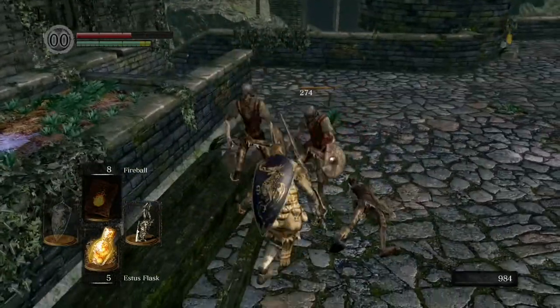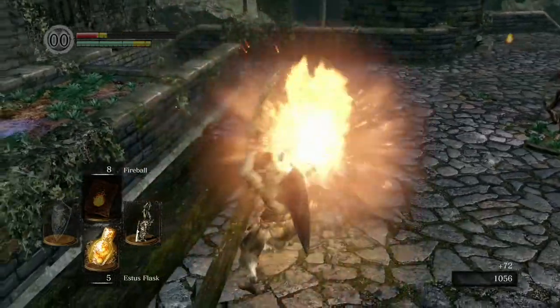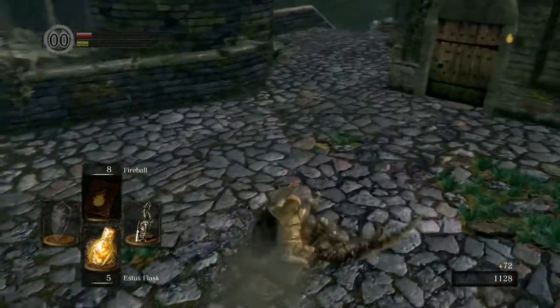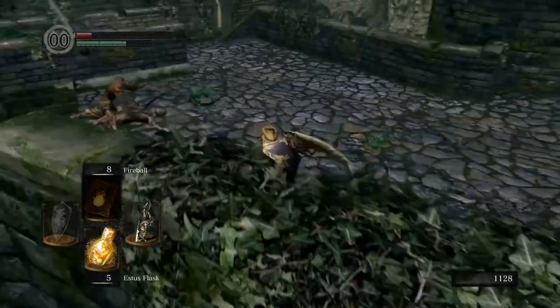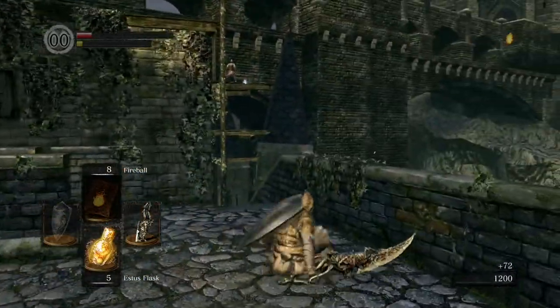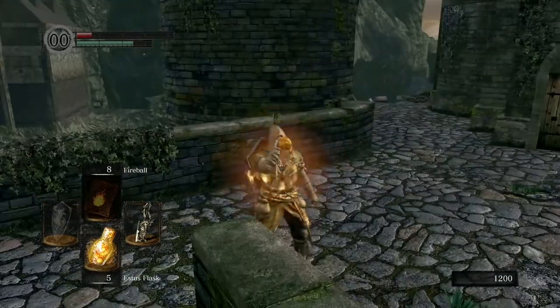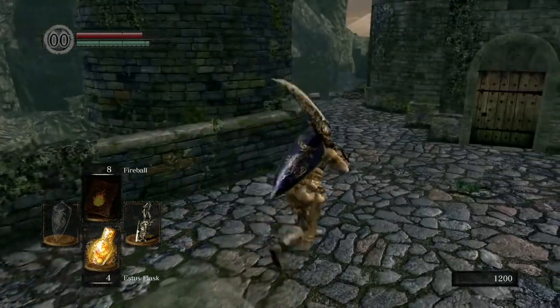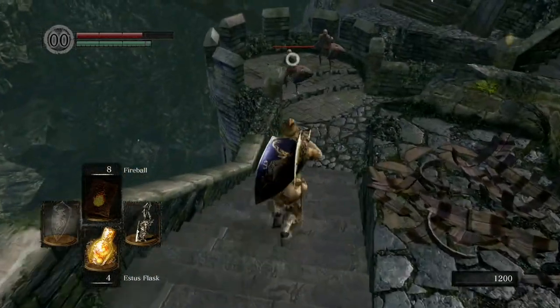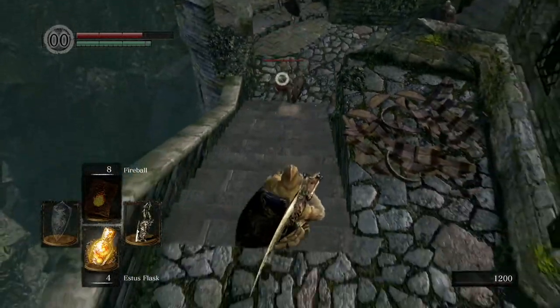Some of them are throwing bombs at you — a bit of a nuisance. You can climb a ladder just back there which leads to a few more enemies, including one throwing bombs, but there's nothing important up there so you don't really need to go unless you want to.